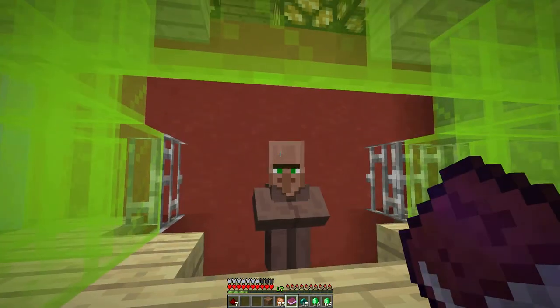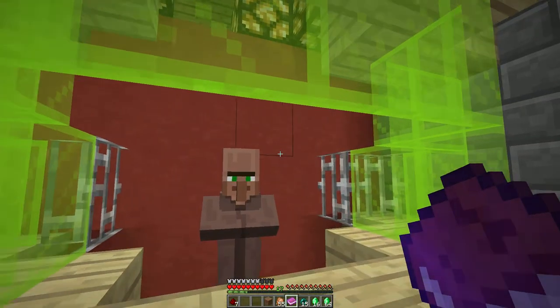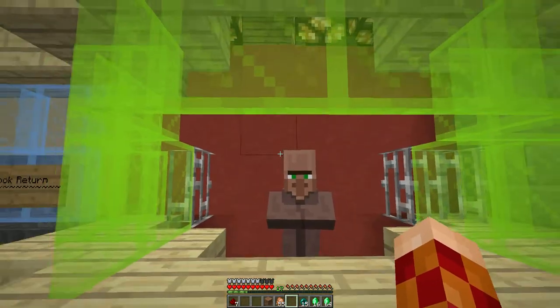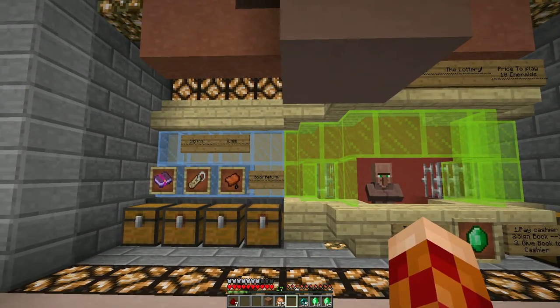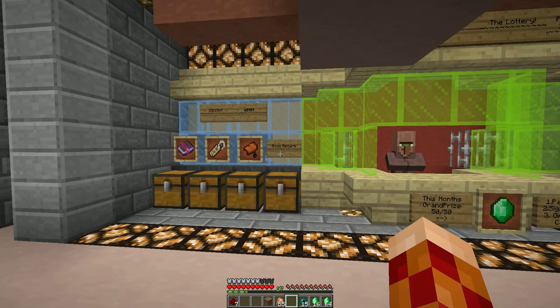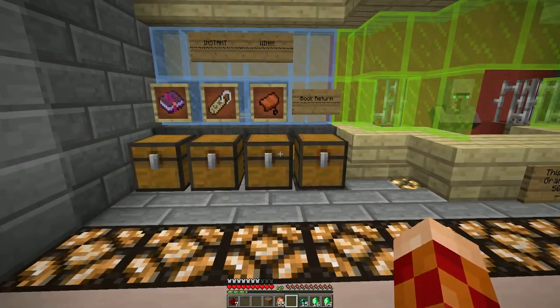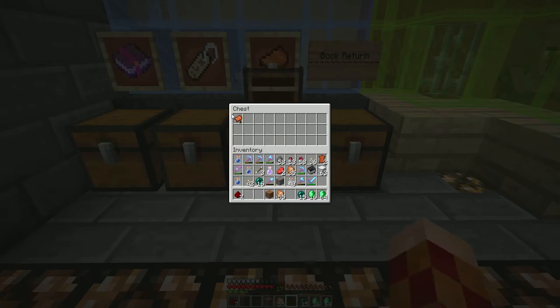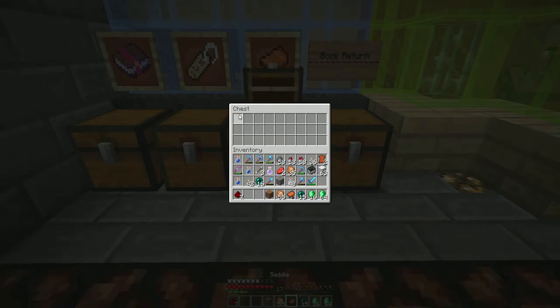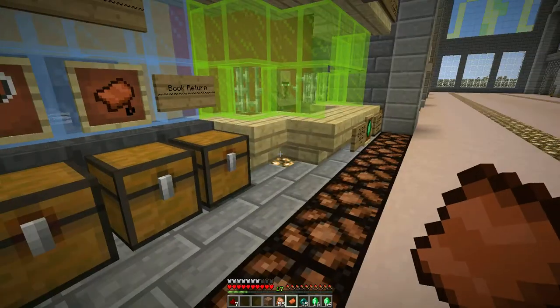At this point we still don't have a prize in the chest because for that to happen we need to enter our name, so let's try this again — throw the book at the clerk. We get this little song to play, and at this point we should be able to check for a prize. We have a 50% chance of winning the saddle, so more likely than not we're going to get a saddle. You can see the other two chests are empty.